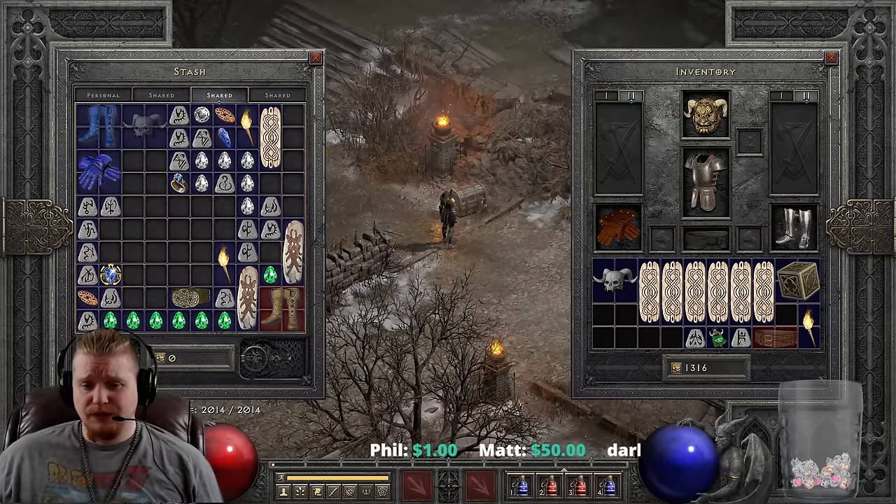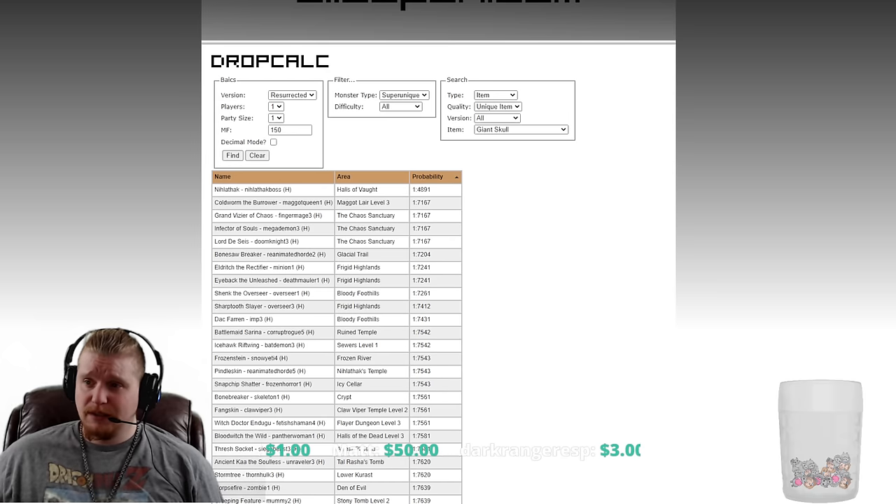Let's take a look at where we can find this item if we wanted to pick one up. Let's go over to Silos Pen, pretend we have 150% Magic Find on Players 1, and take a look at Bosses.